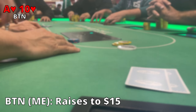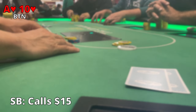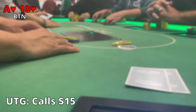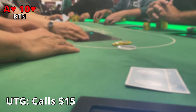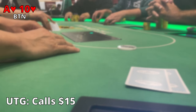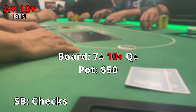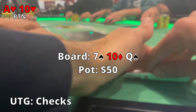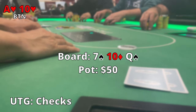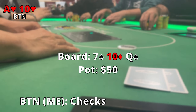Alright, we pick up Ace-Ten suited on the button — really strong hand to have there. I go ahead and raise it up to $15. Small blind calls quickly, big blind folds, under the gun calls the $15, and we're off to the flop with 3 players. Flop comes out 7-10-Queen with two spades. Small blind checks, under the gun checks. I do have middle pair with an Ace kicker but I go ahead and check and we go to the turn.